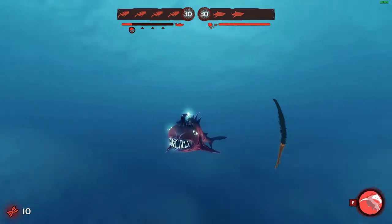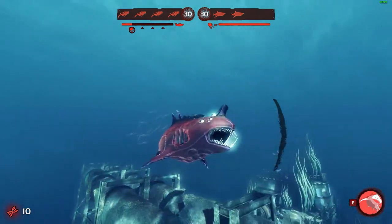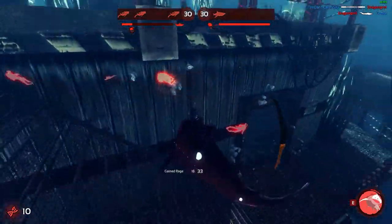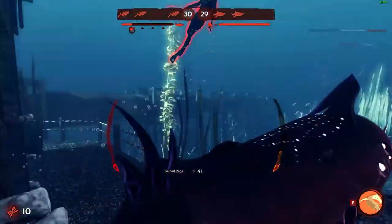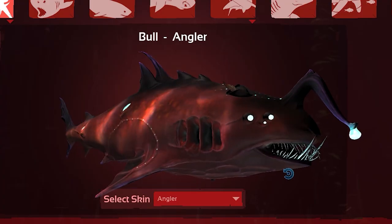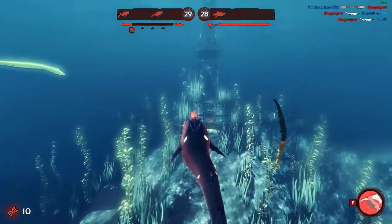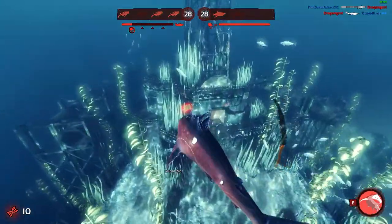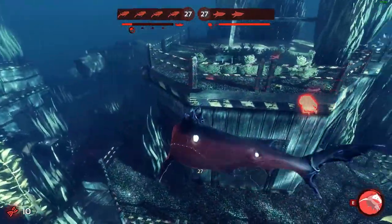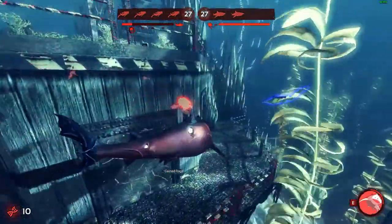Bull looks great and the teeth especially look super cool - I have not seen any sharks with this kind of teeth. This guy is a bank stick user I see. I missed all of them, how did I miss? I mean it's cool that I know the guy is using a bank stick so I can counter it somehow with my ability, but it doesn't really help. Nothing helps the bank stick - it's just super strong.